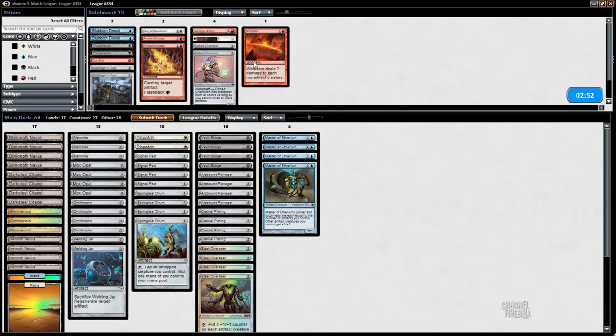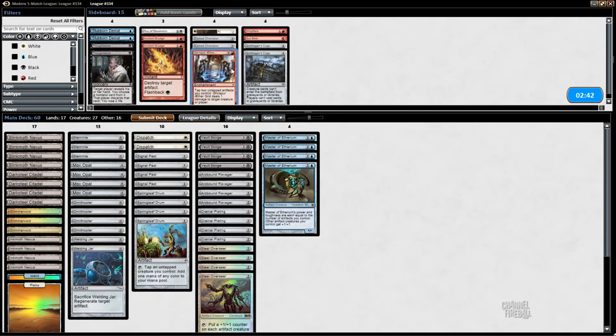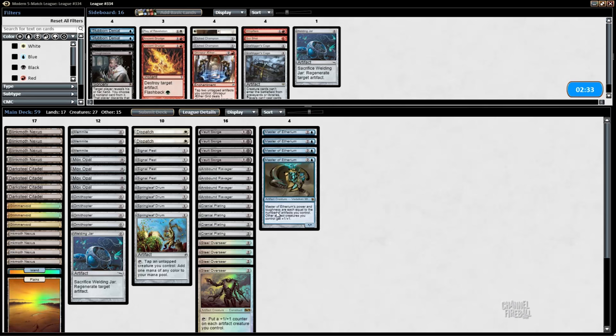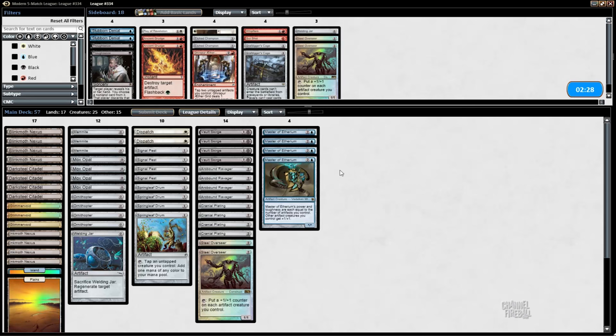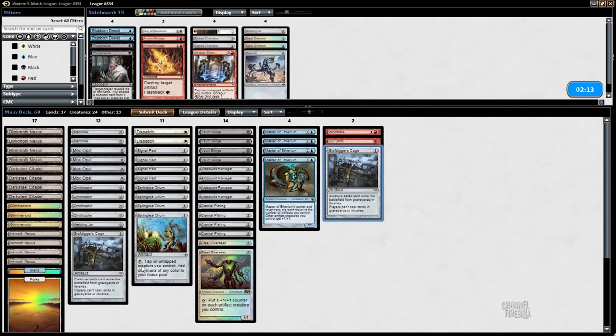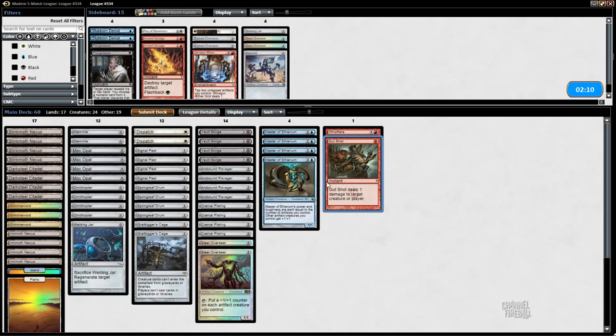We're going to board in Whip Flare. Cages are fantastic in this matchup. Grid is good but not insane. Dispatch is good, especially against Spell Queller. Welding Jar is mediocre — they usually have Stony Silence, so I'm going to board out at least two Steel Overseers. Master is great since they don't really have good removal. They might have a Relic Decay, so I'm going to keep at least one Welding Jar. Mennite is mediocre because it's a ground creature and they have a bunch of blockers. So we have two Cages, a Chord, and a Whip Flare.